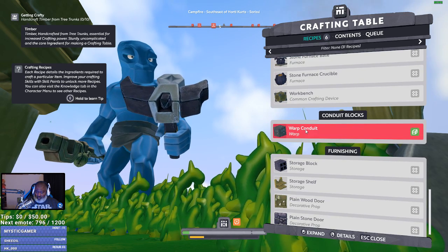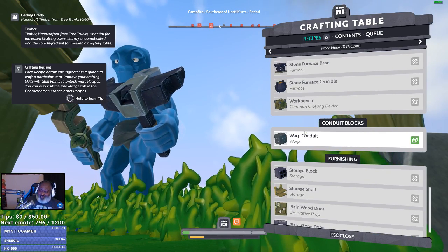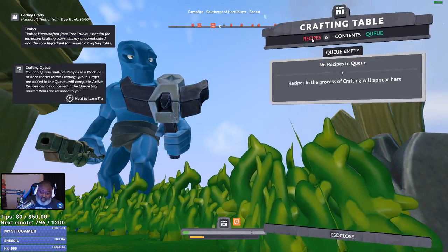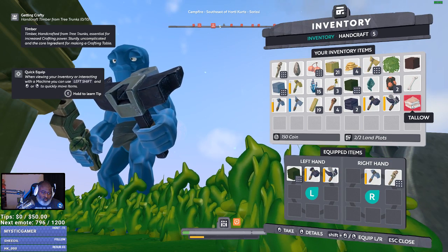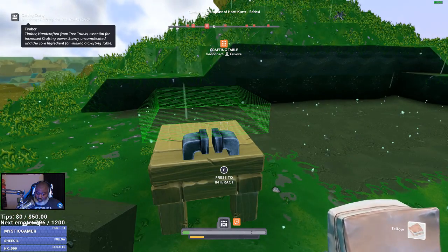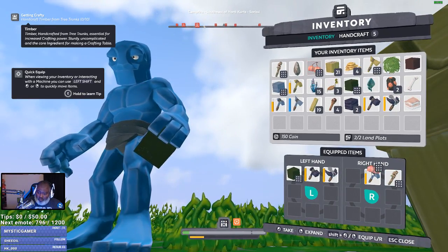How about a furnace? I can't cook on a furnace. A warp conduit... no bounds in this game, there's absolutely no bounds, man. A storage block — I can put stuff in there. Ooh, a storage shelf — we can decorate. I gotta eat soon and I don't know how to eat. I can eat the raw meat I guess — let me hover over it, maybe I'll get a tooltip. All right, meat, tallow. Where's the meat? I got the bone. Okay, I can put it on the ground. All right, let's eat this.